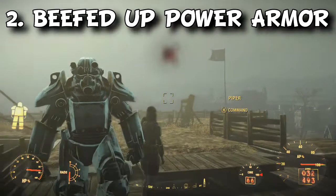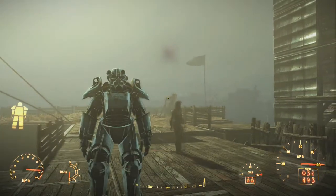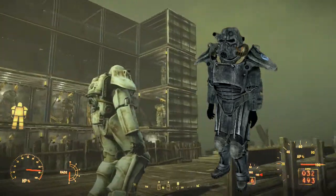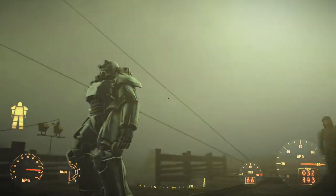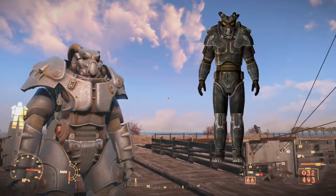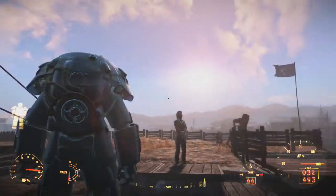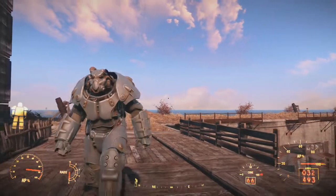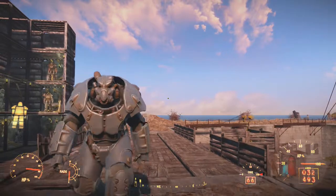At number 2, which is completely non-gameplay related, is the beefed up Power Armor. Look at the Power Armor in previous games — the look was cool but it just didn't give you that feel of tough, bulky armor that makes your character feel unstoppable. In Fallout 4 they've taken the original idea and improved it with customization: different paints that give you different abilities without sacrificing your currently equipped armor, along with cosmetic improvements such as a jetpack to reach higher areas.